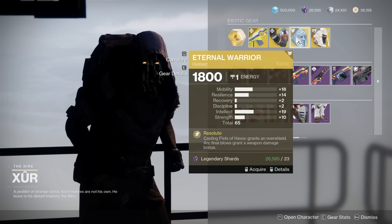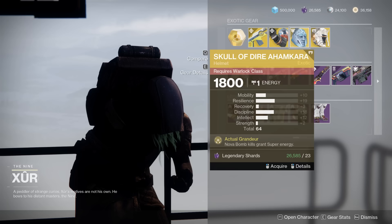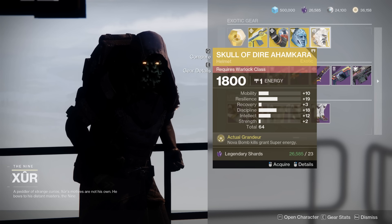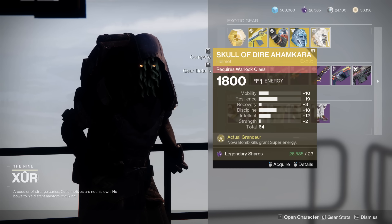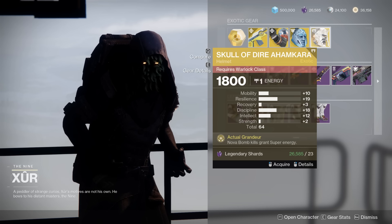Eternal Warrior — not a good roll. 65 is okay, but way too much mobility for the Titan. Then we've got the Skull of Dire Ahamkara at 64 with Resilience, Discipline, and Intellect, but no Recovery on the Warlock. Mid, very mid.